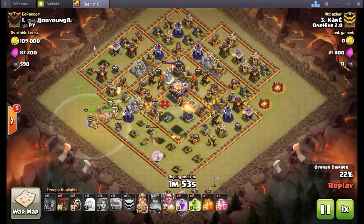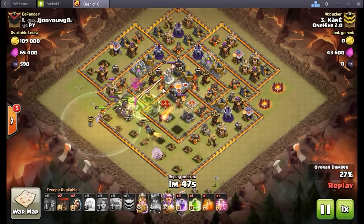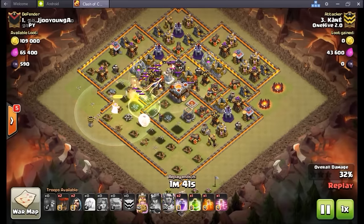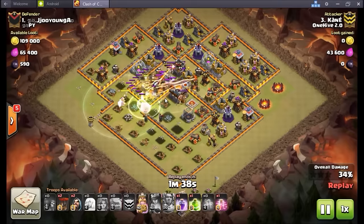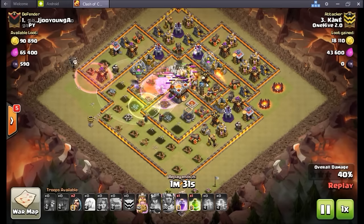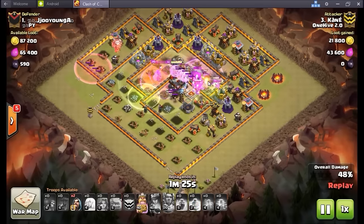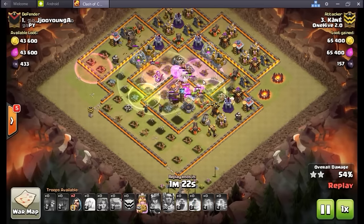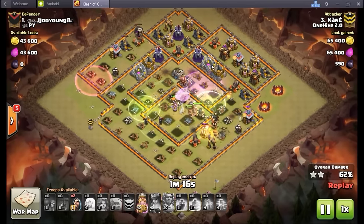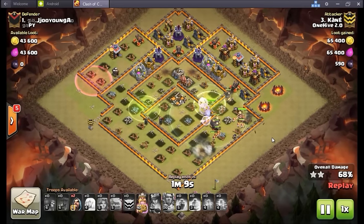Valks are in, giants are in too doing a little bit of tanking. Has two jumps and two rages — jump spell number one goes down, letting everything into the first inferno tower. That level four inferno is looking scary but a lot of the beams are locked onto the giants, which is absolutely what you want. Poison spell goes down to take care of those CC troops, and with those valkyries under a rage spell they just melt instantly. Valkyries are now on that second inferno tower — it drops very quickly. Another jump spell letting everything back into the ring side of the base. He even had a few balloons he dropped with a haste spell in the back end to work through those outside defenses.